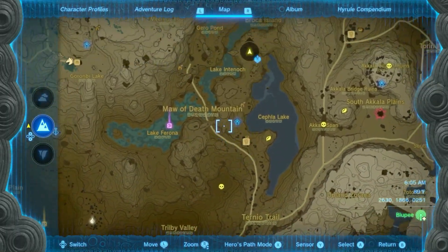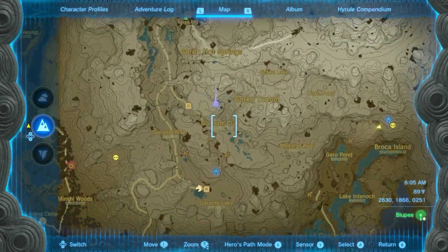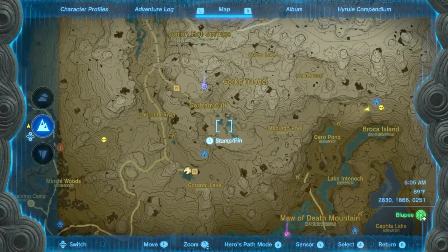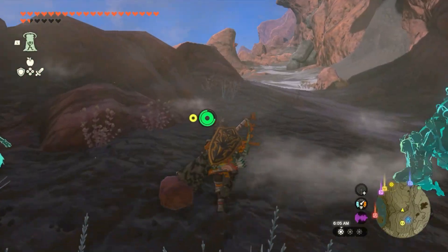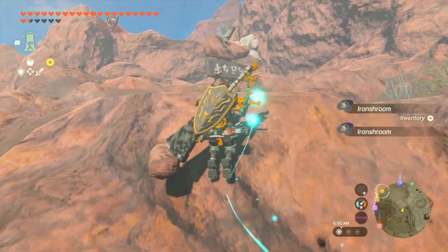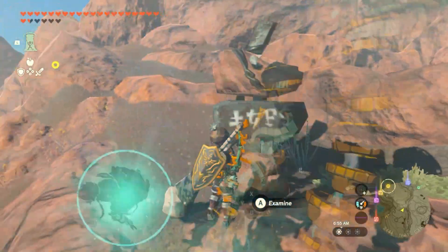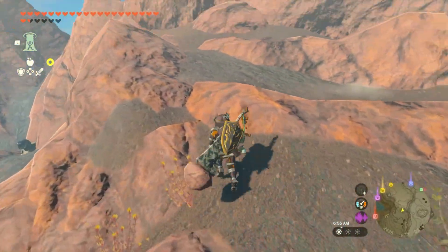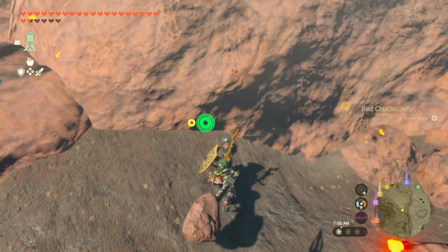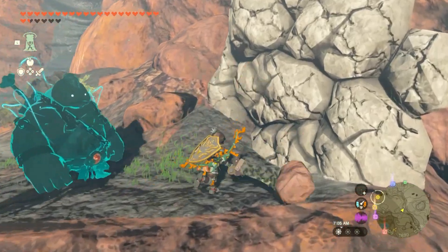Oh, so this is like the main path you're supposed to take — like in Breath of the Wild. Okay, there's something down here but let's go along this path for a bit. And this is as far as you can take a horse in Breath of the Wild. I sort of remember this. So it would be now that we start being on fire, or shortly after this point you'd start being on fire all the time.